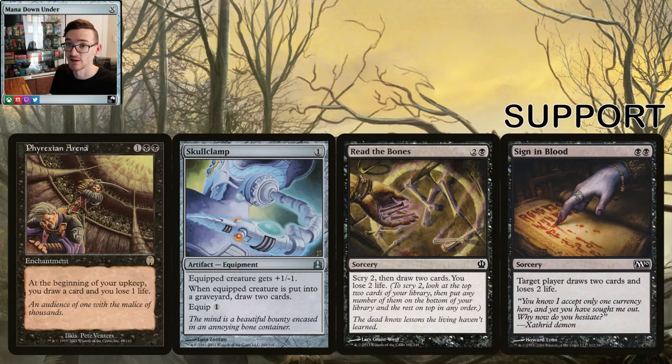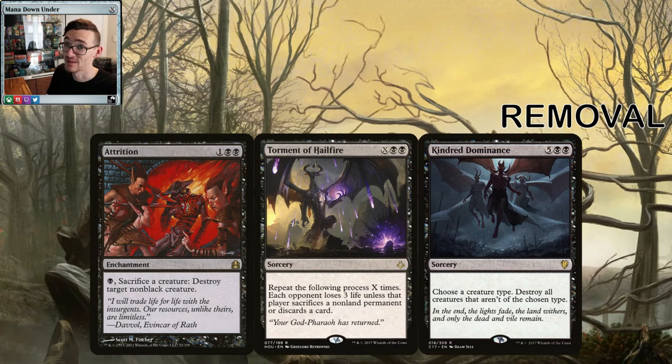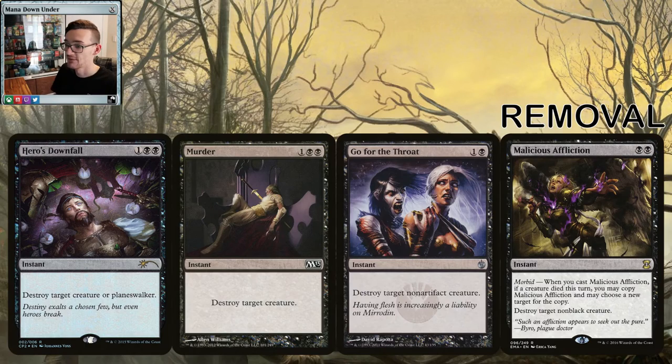Phyrexian Arena and Skullclamp give more steady draw across the length of the game. Read the Bones and Sign in Blood provide that one nice burst draw when you need it. For removal: Attrition again has you sacrificing rats — your Grave Pact will love it. Doom Blade is solid, I love Torment of Helvault so I put it in any deck I can. Kindred Dominance is a tribal board wipe — name rats and destroy anything that's not a rat, which is great selective removal. Heroes' Downfall, Murder, Go for the Throat, and Geth's Affliction are all great options.